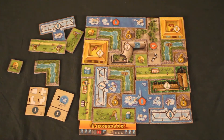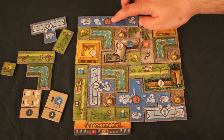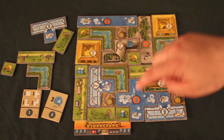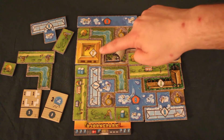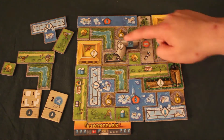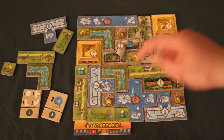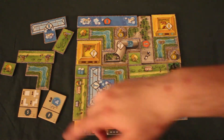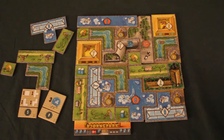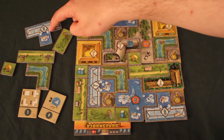Après que chaque joueur ait eu son dernier tour, on passe au décompte final. Les joueurs additionnent les points des enclos (petits pentagones oranges), des cages animaux (losanges), des statuettes d'ours, et des objectifs accomplis. Le joueur avec le plus de points est le vainqueur. En cas d'égalité, on compte les points des tuiles restant dans sa réserve : celui qui en a le plus gagne.